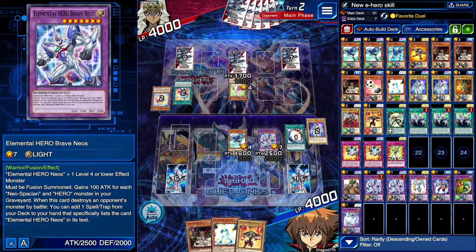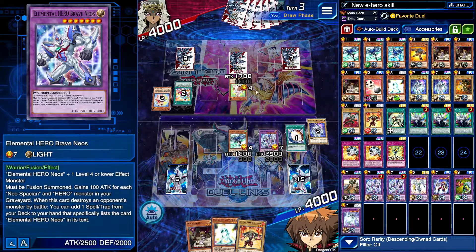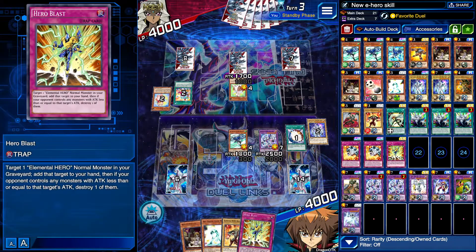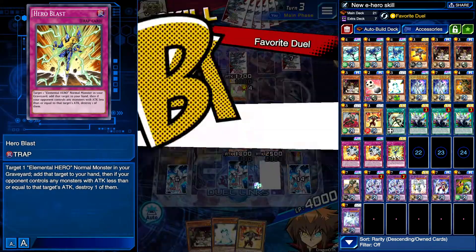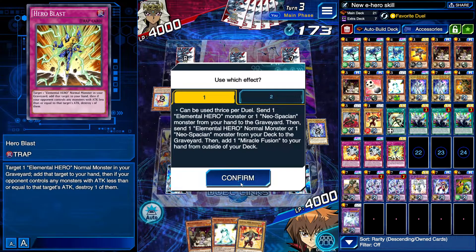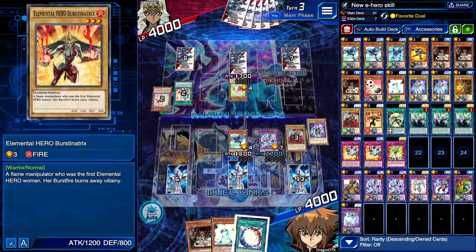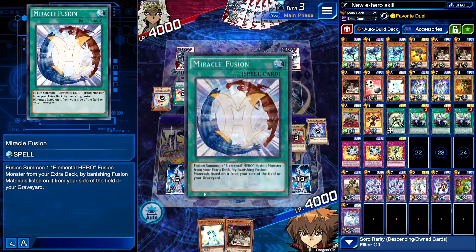That's one. End your turn — what? Okay — Hero Blast, that's not bad. Why did you end your turn? Go Favorite Duel! Skystrix and then Avion. Why did you end your turn — that was interesting. I kind of have to go for it.